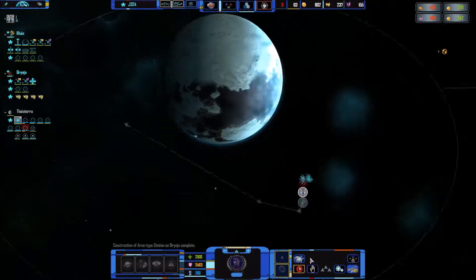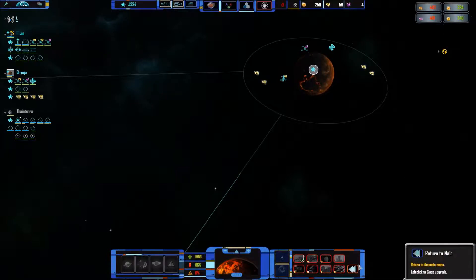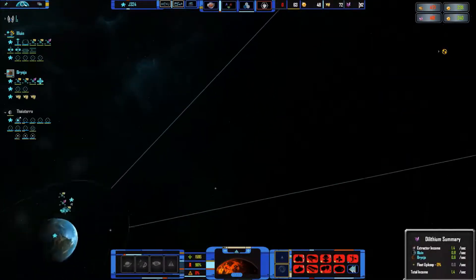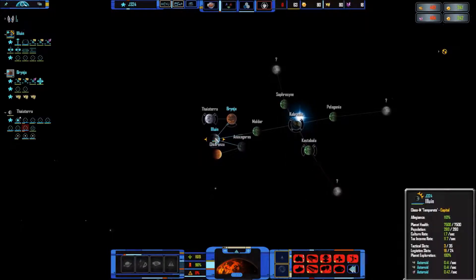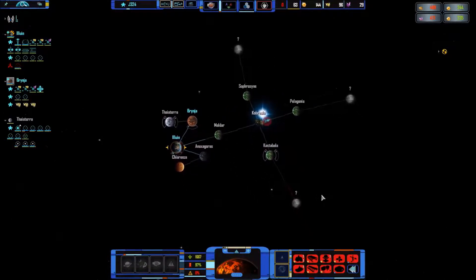Colonize the world. Am I losing money from that? I am. Let's get more civilian infrastructure. More tritanium mining bases — then we can sell some of that and buy some dilithium. How many dilithium mining asteroids do I have? I only have two, but I have far more tritanium.